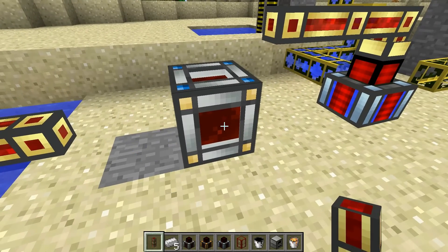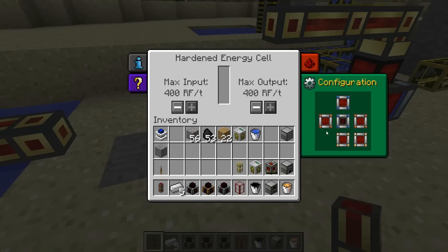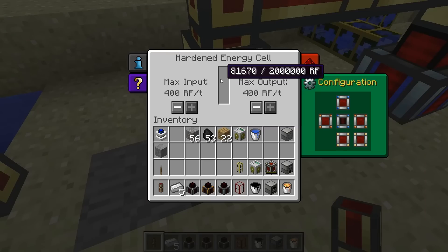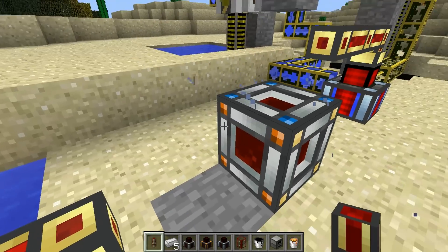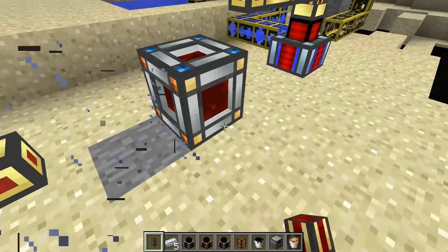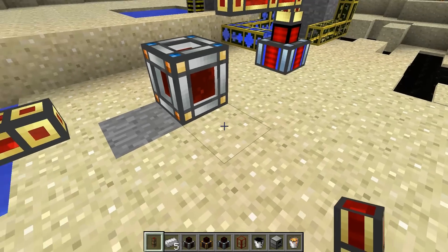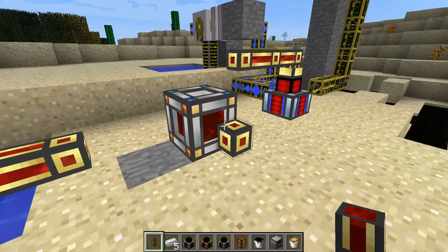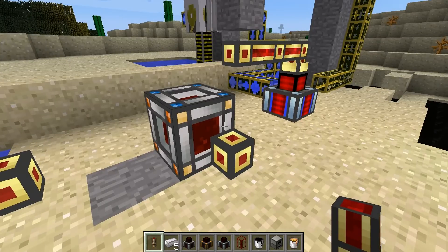There is one thing to note on these energy cells: they have three different kinds of faces. There's the blue face, the orange face, and the yellow face. The blue face is the input — if you connect a dynamo there it will transfer energy into your cell. The orange face is an output, and that's what I just used to power my BuildCraft pump. The yellow face means nothing will connect to it, so if you place a cable there it won't hook up, which is useful if you don't want a confusing cable situation.